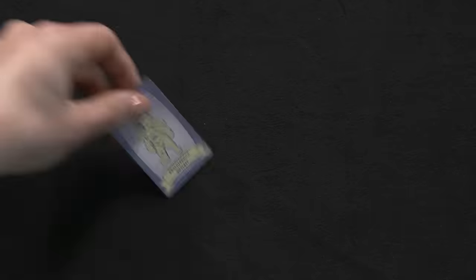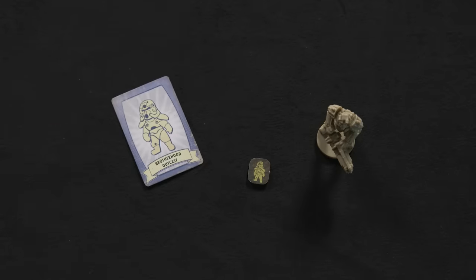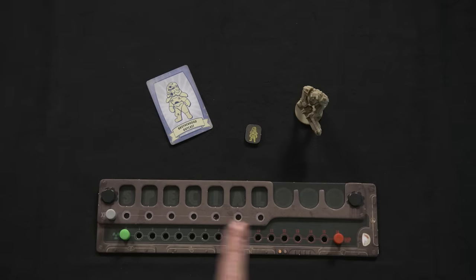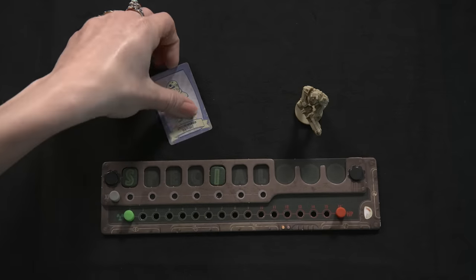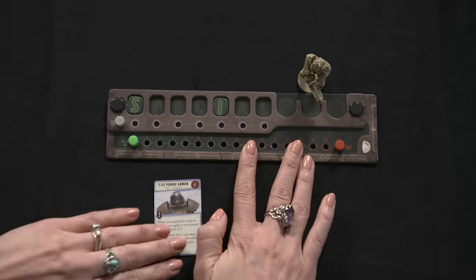Starting with that player and moving clockwise, everyone chooses a survivor card, matching figurine, and the unique special token with their character icon. Each player takes a player board and places the red HP peg at 16, the green radiation peg at 0, and the gray XP peg in the far left slot. Then add the unique special token in its slot and draw one more token at random. If the same letter is drawn, draw again. Certain characters begin with equipment cards, which they place in the appropriate slot.